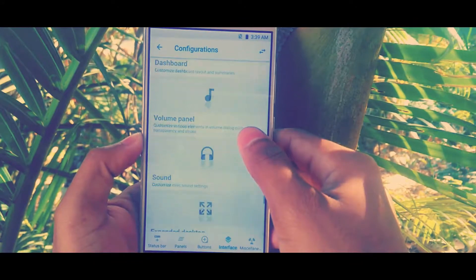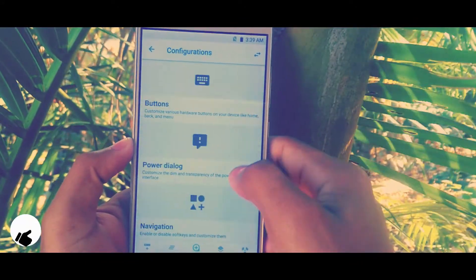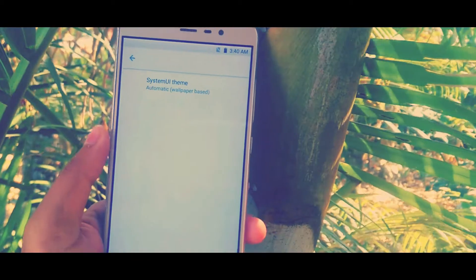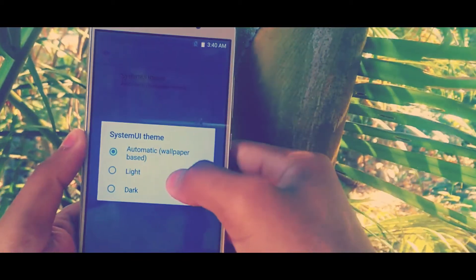The configuration tab in the settings menu contains a ton of features, just like status bar tweaks, navigation tweaks, and quick settings customizations. You may also be able to choose fonts, themes, recent panel tweaks, recent app bar, notification customizations, and many more.